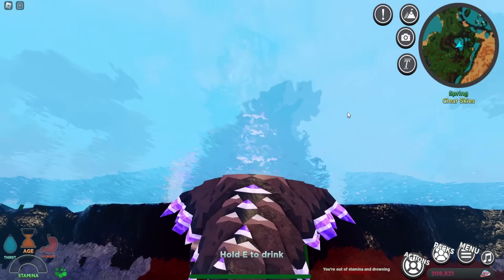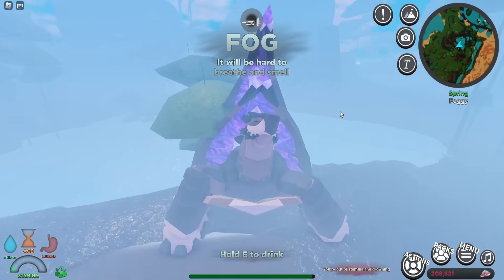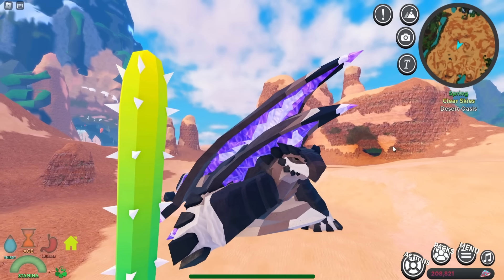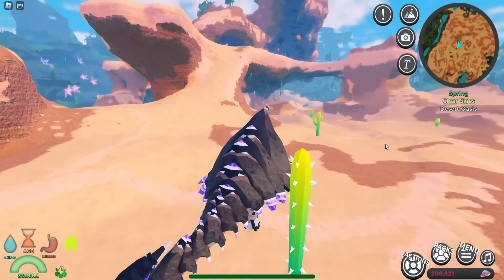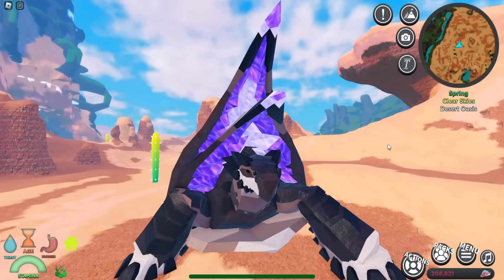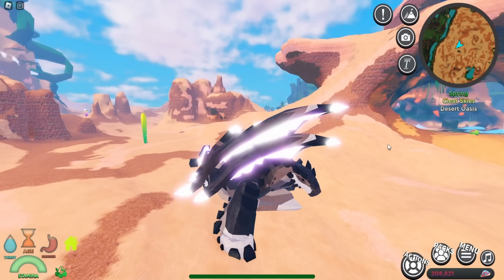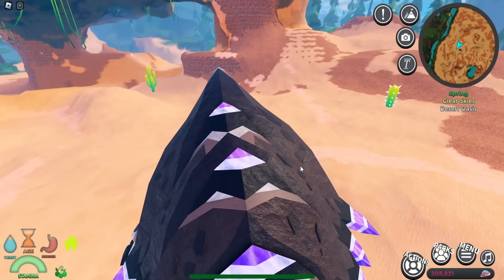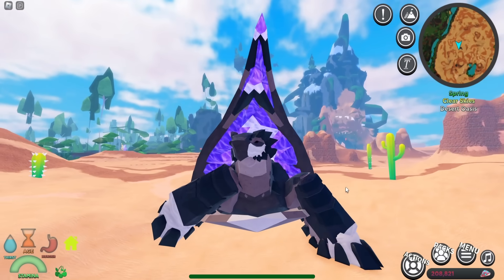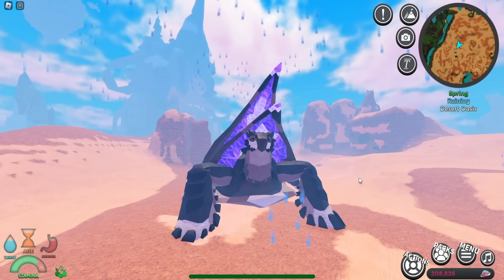It turns out this might not be a turtle but a tortoise, because it can't swim — we almost drowned trying! It does resemble a tortoise with a pretty big shell and is currently in the Saharan desert biome. It's also quite slow. The unique ability is Dazzling Flash — pressing Q lights up the gems on its shell and causes nearby creatures to experience confusion and tunnel vision, making it great for escaping.